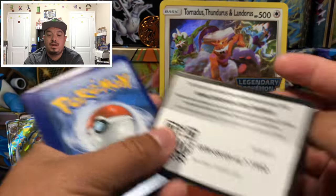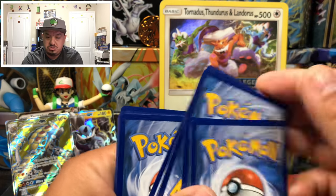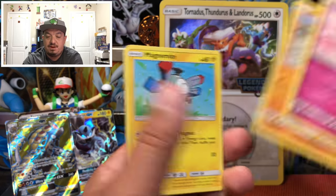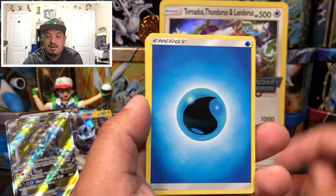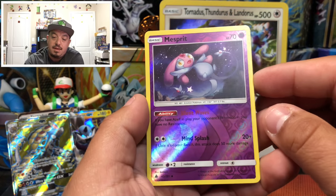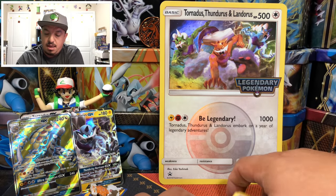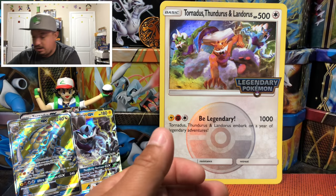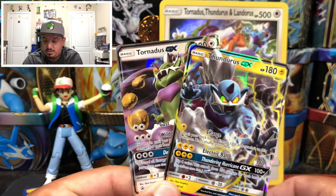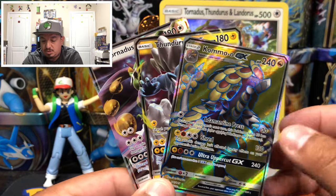And onto our last pack, Forbidden Light. Just one white code card with one GX full art — not bad, it was a good card. We have a Clefairy, Magnemite, Frogadier, and a Porter. We have a Mesprit — that is a reverse holo — and a Zygarde, the rare non-holographic card. So to summarize today's pulls: just the two GX promos that come on the front of the box — Thundurus and Tornadus — and we pulled one full art GX, the Kommo-o GX full art.